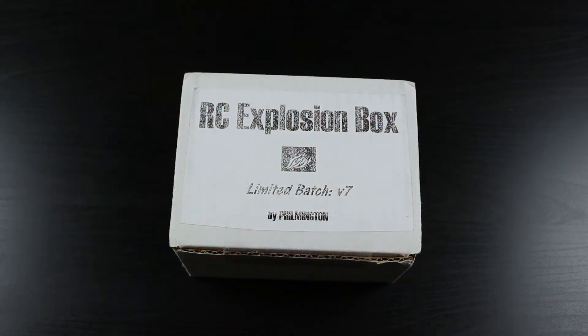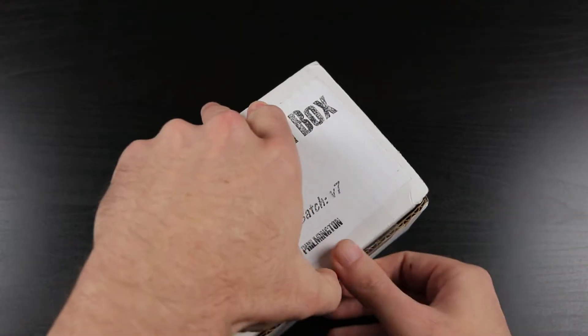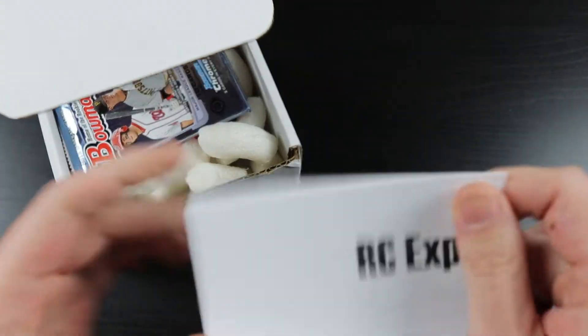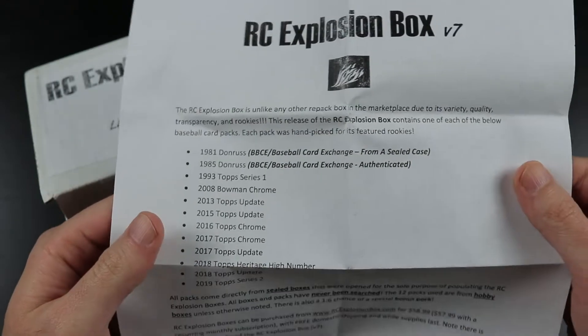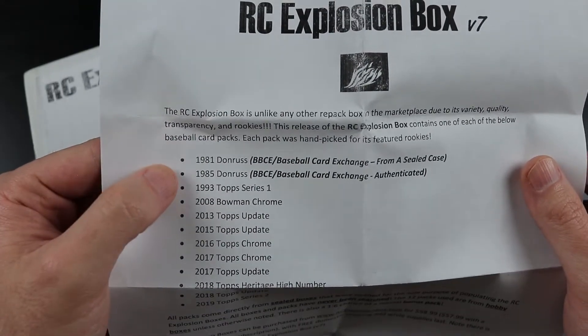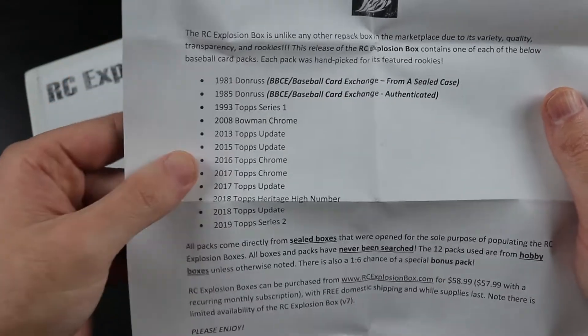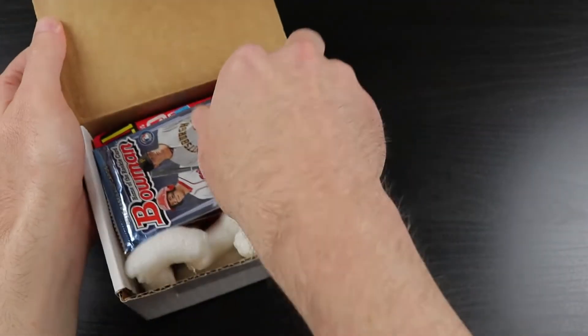So let's get into it. I have absolutely no idea what Filmington has presented in this box, but we're about to find out. I have not seen the preview video or anything. We have '81 Donruss — I have three videos on my channel chronicling an opening of a box of 1981 Donruss. We also have '85 Donruss, '93 Topps, and a bunch of other stuff which we will go through in detail as they come about. Let's go ahead and pop it open and see what we got.